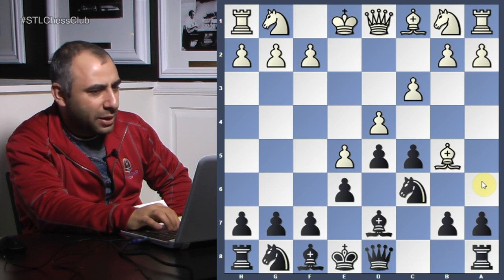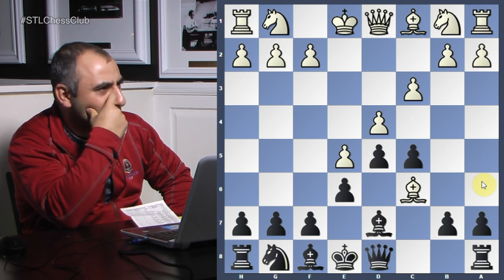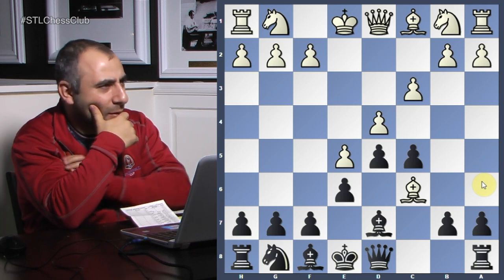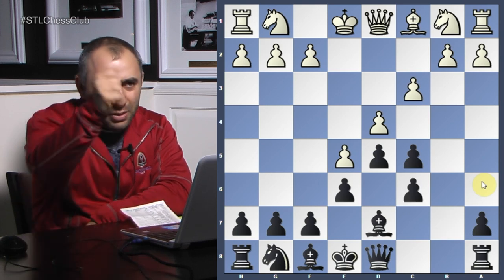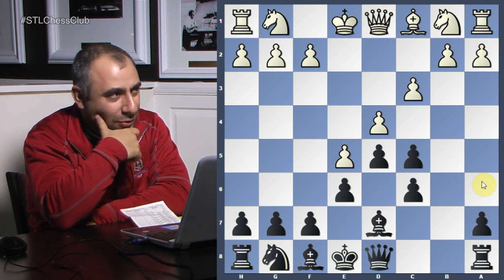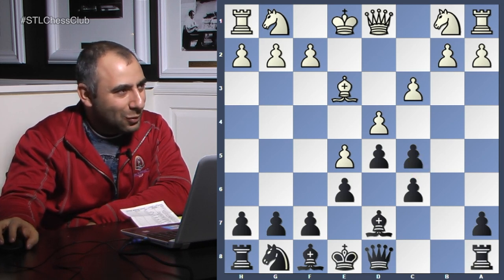Now, Bishop d7 was played, Bishop takes c6 he took, and you made an interesting decision of taking back with the pawn. Explain why. My feeling was I wanted to give as much pressure as I can to the base of the pawn chain, which is d4 — if I capture and then advance c5 and take. Right, excellent explanation. He wants to take on d4 once and then play c5 again, to basically break the center. But your opponent played Knight f3, which didn't prevent that.